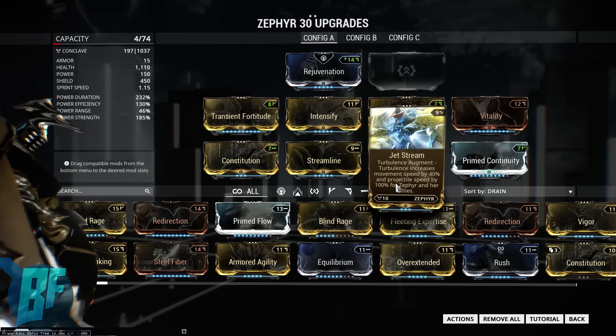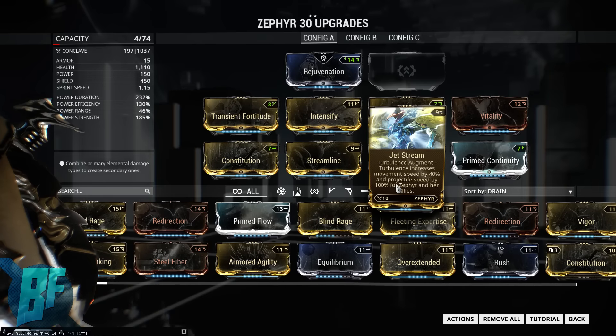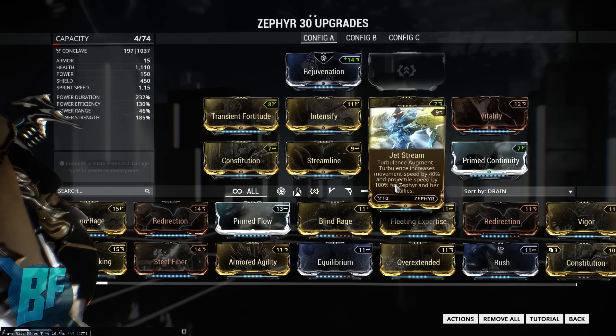A non-hitscan weapon would be like the Tonkor, which we're going to use, or any bow. This build is also really fun to use with bows too, because it basically makes them almost hitscan, which is really nice.